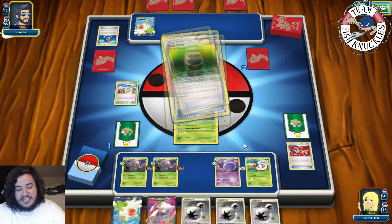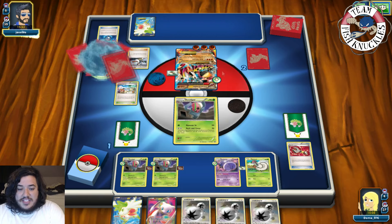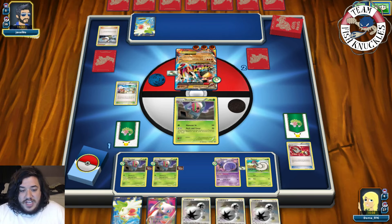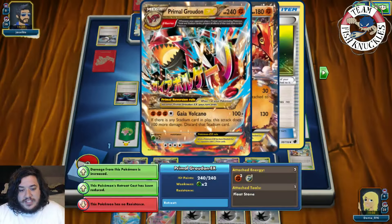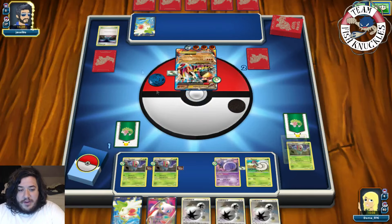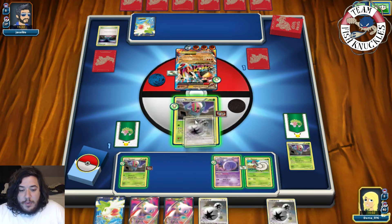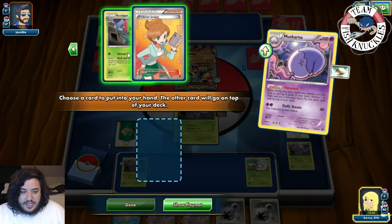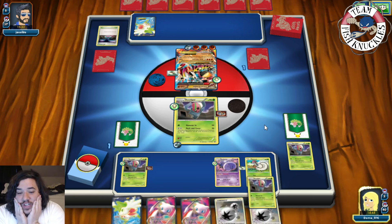Now it comes down to whether our opponent has a way to heal Primal Groudon. On our turn we get a Mew. We attach a DCE, use Forewarn, and grab an Accelgor. We put down Accelgor and go for Deck and Cover — but the game freezes for a moment. All right, Accelgor comes down the field and we go for Deck and Cover, hitting for 160 damage. We send up Accelgor once again. Does our opponent have a way to heal Groudon — Switch, Escape Rope? They need that Pokemon.